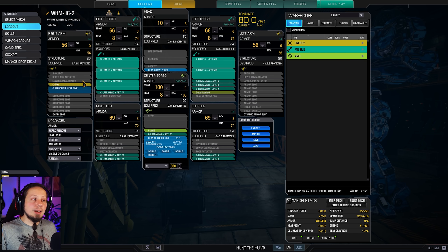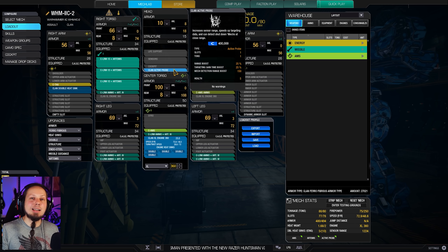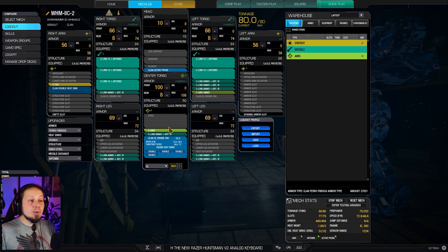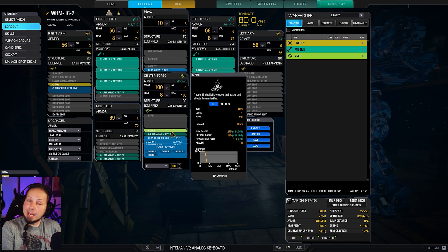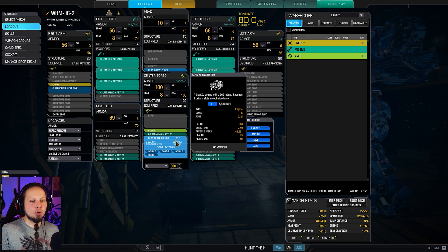We also have a TAG on the right arm to help us counter ECM at range and we have an active probe to counter ECM at close range. We are even running an AMS for countering enemy missiles and we run an XL engine 360 for a good 72.9 kph. The rest is ammunition and a bit of heat management.